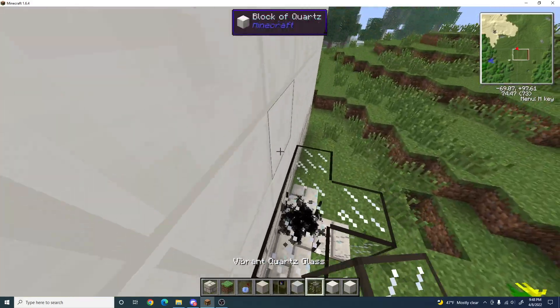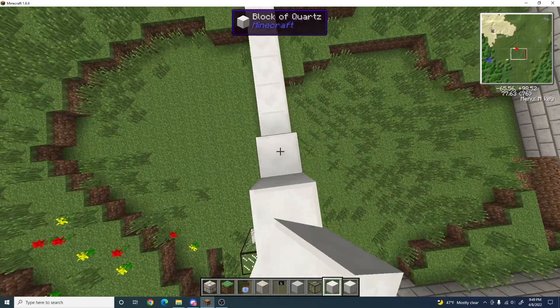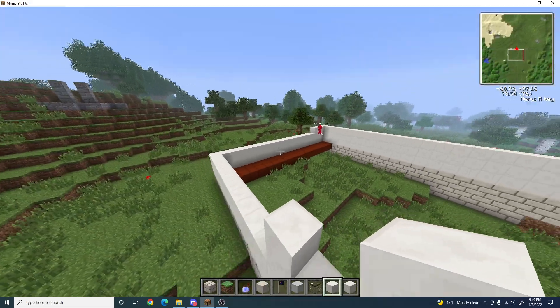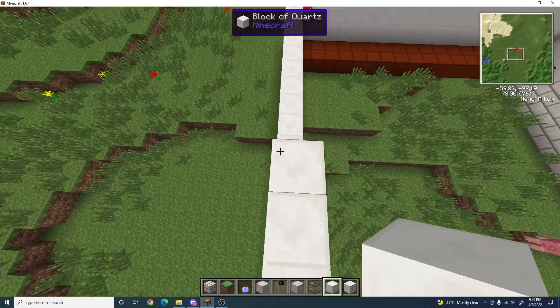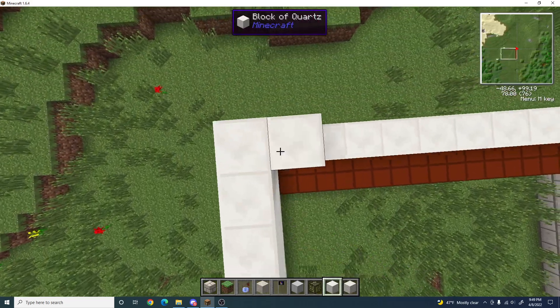Oh wait, I forgot to put the glass on the top. There we go. Somebody walking up to the playground with a bunch of tools. Yeah, we're building a laboratory. In the middle of nowhere. Minecraft is nowhere.